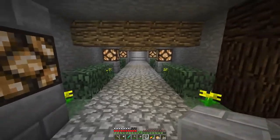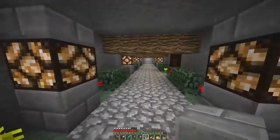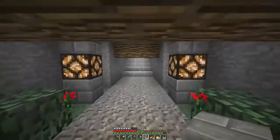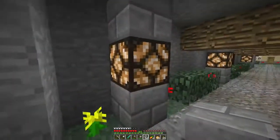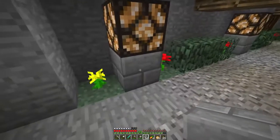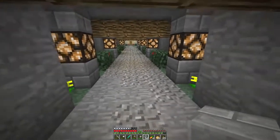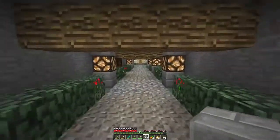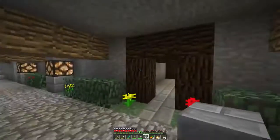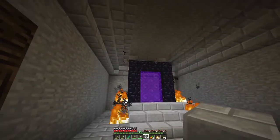That looks nice, I like that. Some good variation there, it's always nice. Another thing I was thinking about was maybe having stairs - replacing these blocks with stairs. But I like this, I like the straight up and down. It's nice.